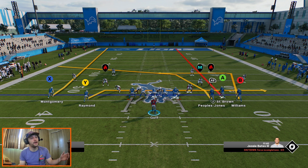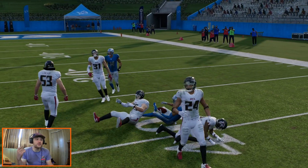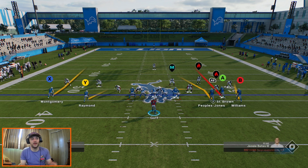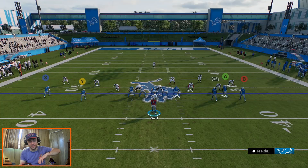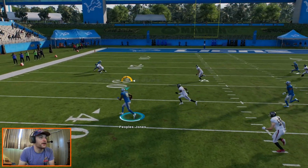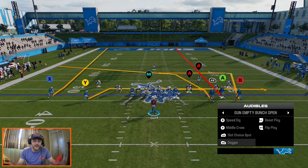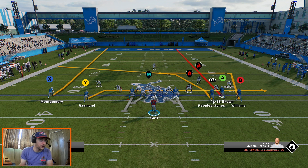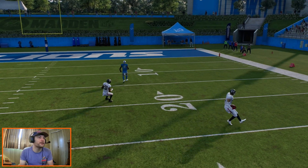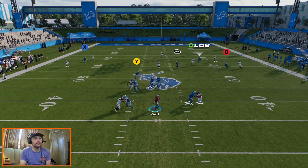Peoples-Jones is going to be the first route over the middle of the field we're trying to hit. If they're going to leave you that much room in the flat, you have to take it. People are just going to play over the top — it happens in Madden too — so if you take the underneath stuff, you take it. First guy across — you see the break — that's Donovan Peoples-Jones. Not a crazy route runner, not like Sam LaPorta from a tight end, but you get the idea. Great break against man coverage. St. Brown still gets to a really nice spot.